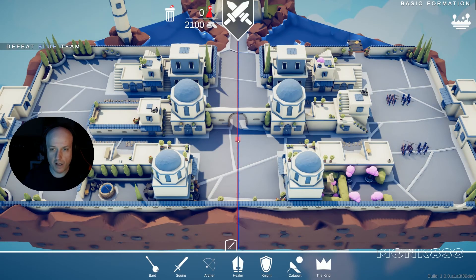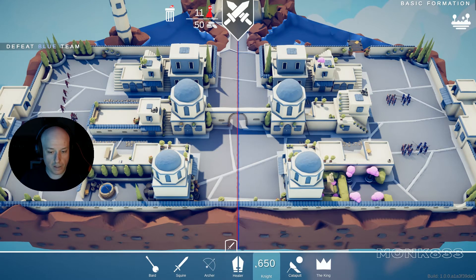We should actually check the multiplayer options. Oh, the city! Oh nice, there's a healer and a king. Catapult — I don't think catapult will be good here. Knights, archers — archers for sure. Two, three, four, five knights. 650 for the knight. Oh, and the healer.